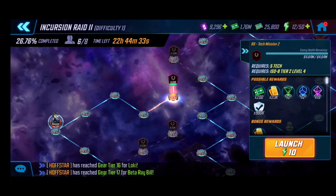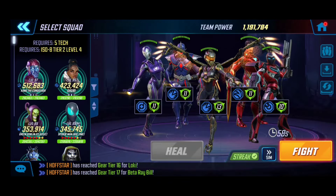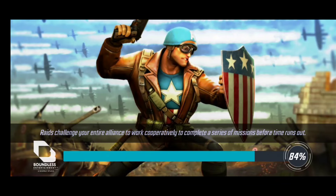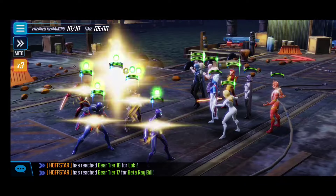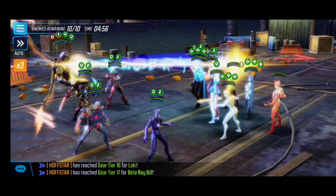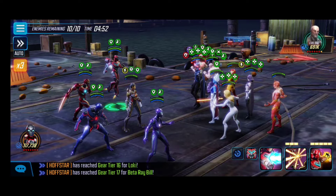Now let's look at Node 2 — this is the double Omega Red node, and it can one-shot our team, so you want to be very mindful. We need to make sure our debuffs land. If you're finding that your attacks aren't landing, it may be time to switch to a Skirmisher to increase focus. Let's see how we do.